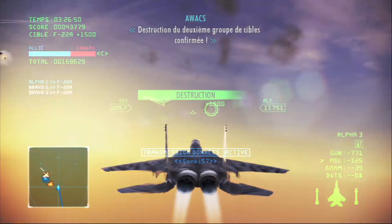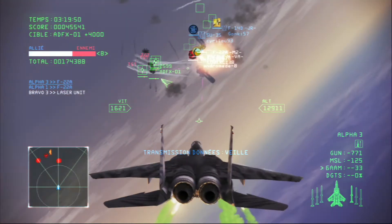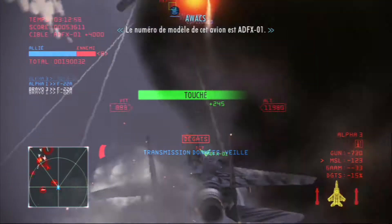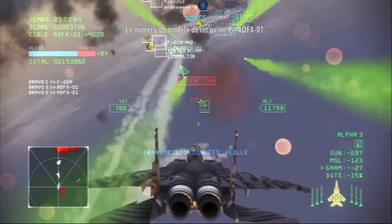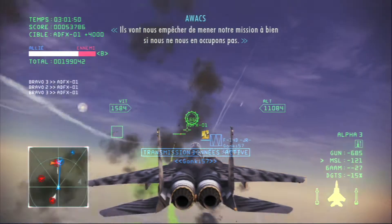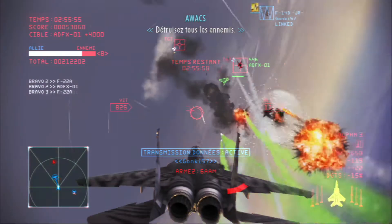Second set of targets confirmed destroyed. All units, are you still in the air? We've got new enemies on radar. This is bad. The tail number of the aircraft is ADF-X-01 — likely a special squadron. Be careful. They're going to impede this mission if left in the air. Proceed to destroy all enemies.